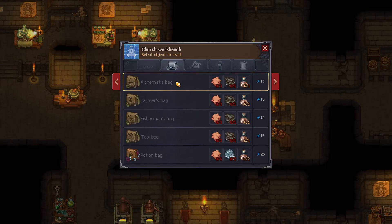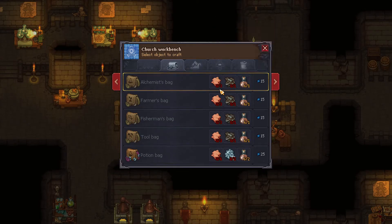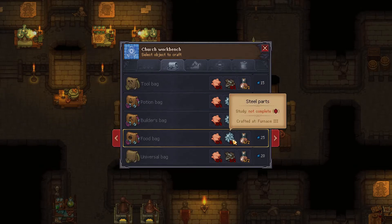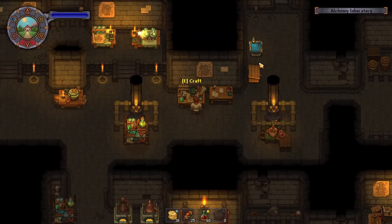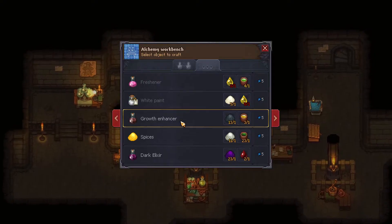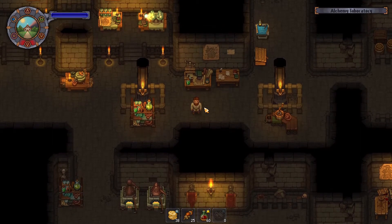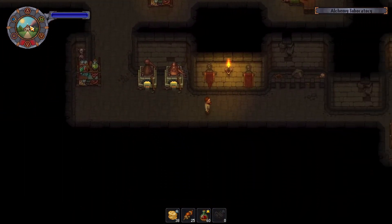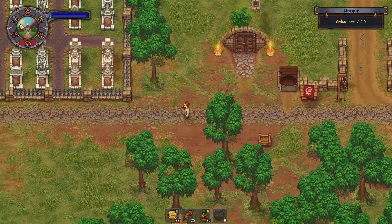Now we're cooking — it's all here at the church's workbench. For each bag you'll need big skin, and either complex iron parts for the basic ones or steel parts for the advanced ones. Each one also requires tanning agent. I'm not sure if I actually have tanning agent, so it might be easier to just go buy it directly from Clotho.